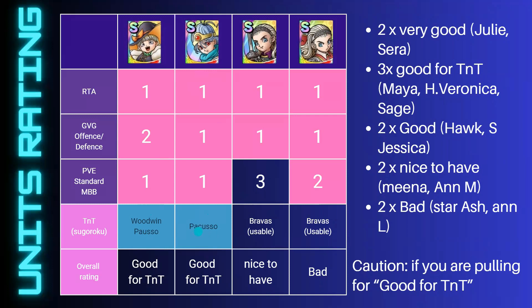Sage — terrible, terrible, terrible, but she does have a good fit in one of the TNT stages, so she could be useful there. Voluminary — not seen in RTA, not seen in GVG, but I have seen her in PVE like high-score runs where her damage tiles are still better than the top-two in terms of damage. In terms of TNT she's not very good but might be usable on some of the weaker stages, so I rated her average on the TNT side. Altogether she's a nice to have.